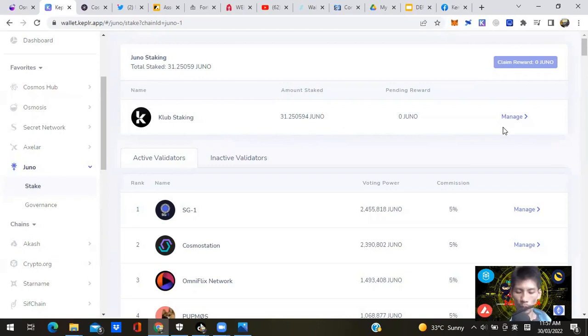That's a flexible interest rate — it can go up or down at any point in time. So we've done JUNO. Now we want to go to OSMO and do the same process.